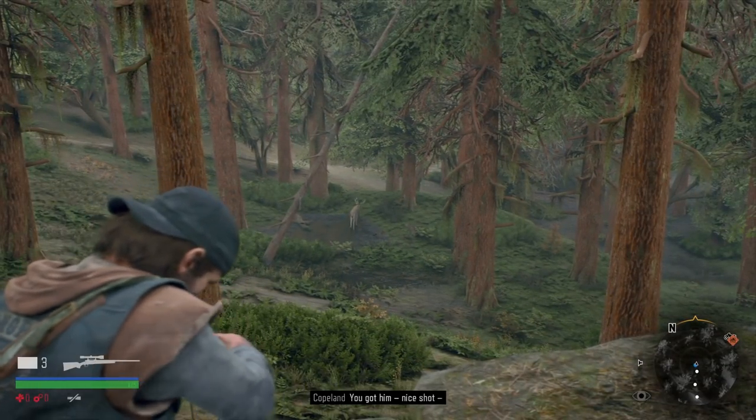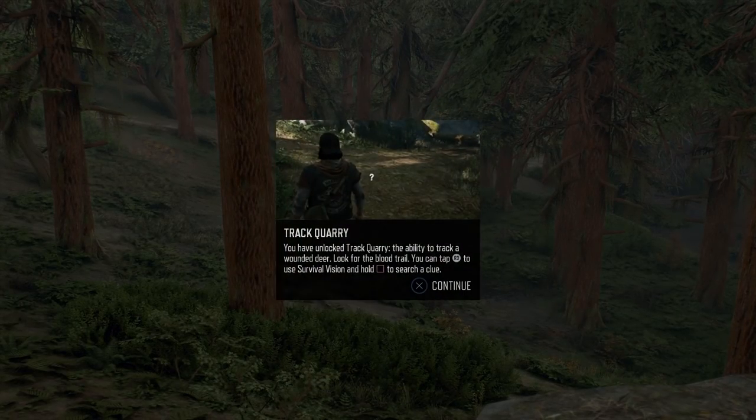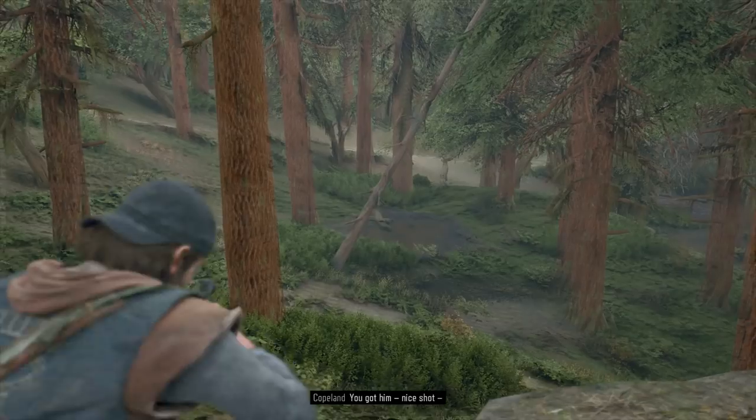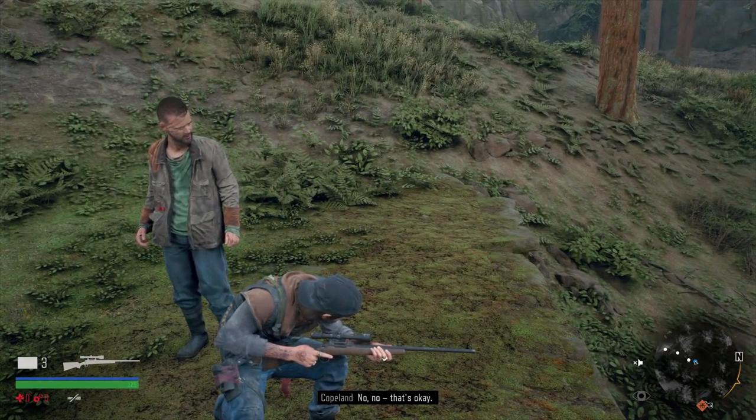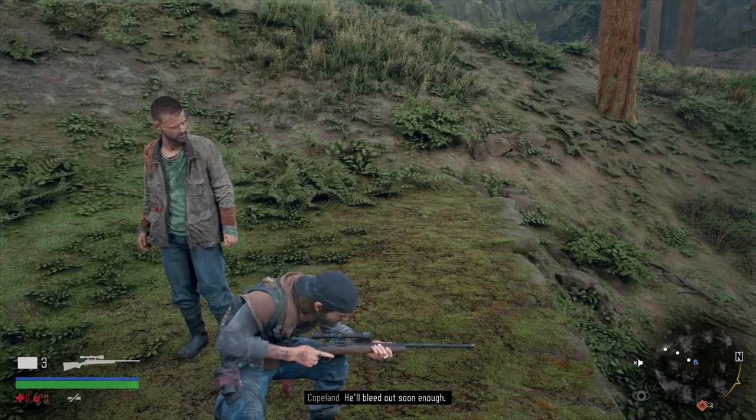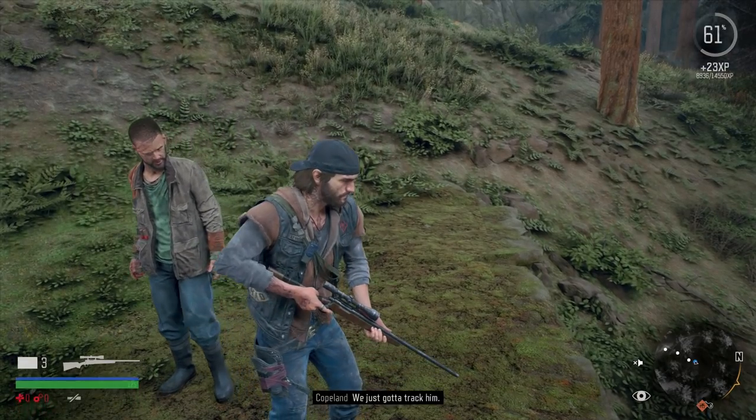Got him — I got him. No shot, he got away. That's okay, you wounded him, he'll bleed out soon enough, we just gotta track him. You have unlocked Track Cory, the ability to track a wounded deer. Look for the blood trail. You can tap the right stick to use survival vision and hold square to search a clue.